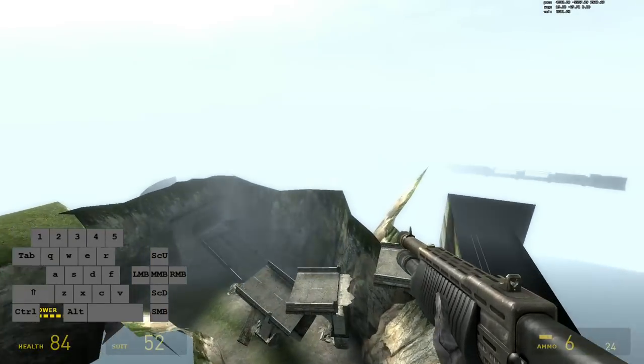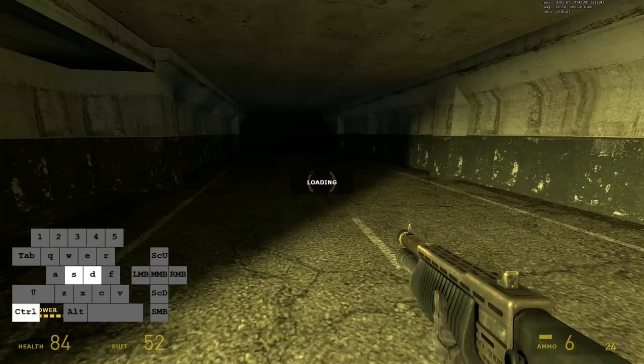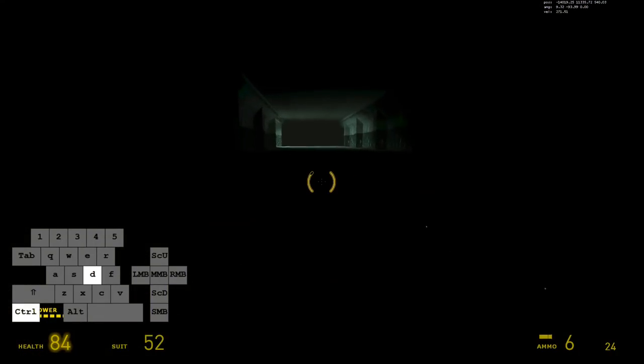Then I flew above the map, surfed up the road into the tunnel and sideways hopped into the next map. And this was the gameplay of the highway chapter in Half-Life 2.